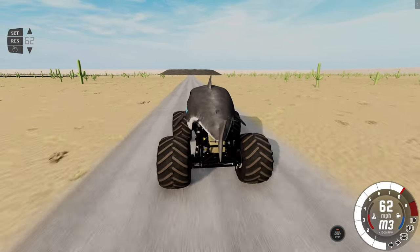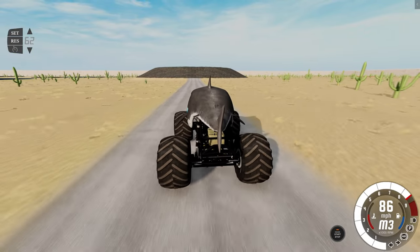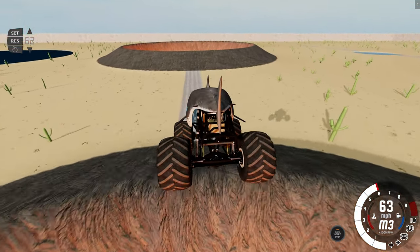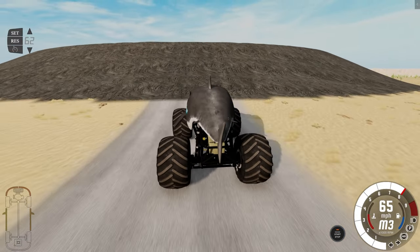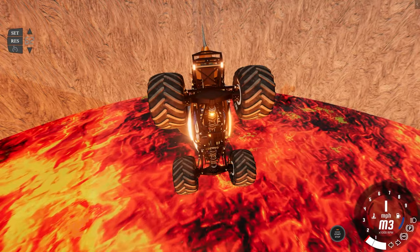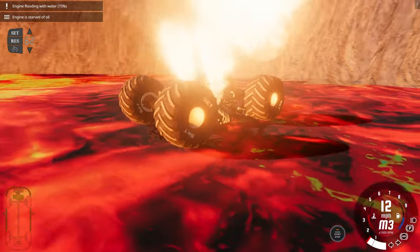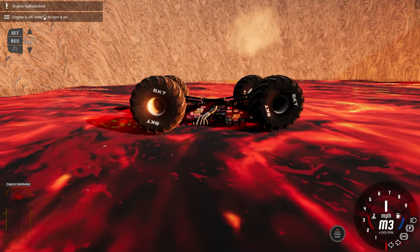Get into that third gear right away. Let's see how fast we can get it up - 84, 85, 86. That should be enough. Here we go, up and over. Nice. Now this second hill right here, this second volcano is much, much bigger. There is no way we're going to go over that one. We landed right in the middle of it. Engine flooding - no, the engine is flooding with lava.